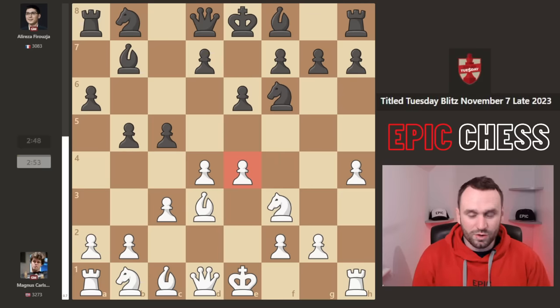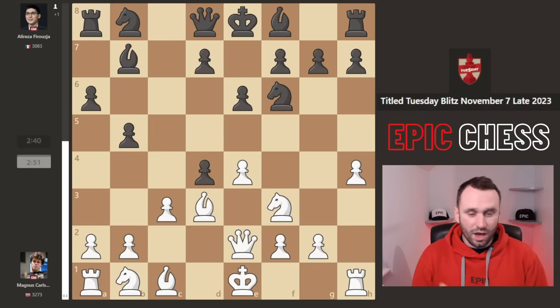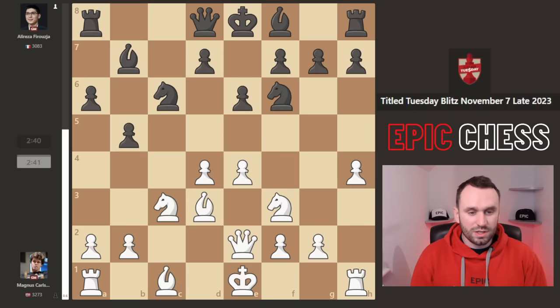Nf6 from Alireza pressures the e-pawn. Magnus just covers with Qe2, and now the computer wants d5 here to play that structure. But Alireza takes - a bit of a strange move. I mean yes, it looks really natural on the one hand, but on the other, after recaptures and Nc6, you've just given Magnus a great square for this knight on c3.